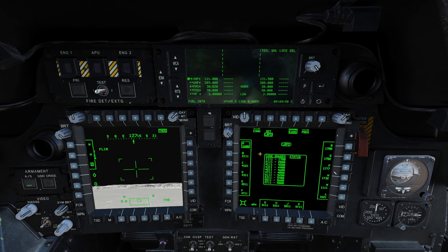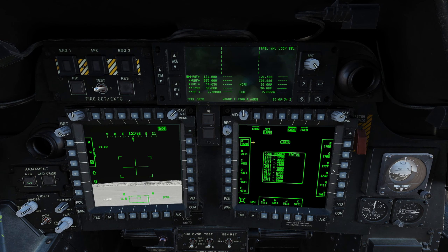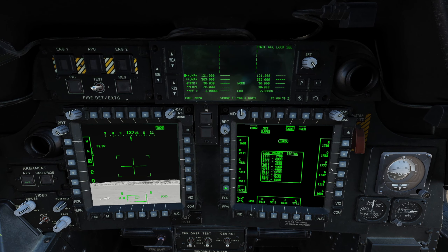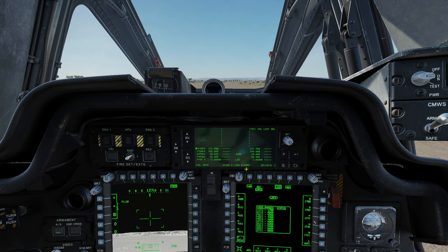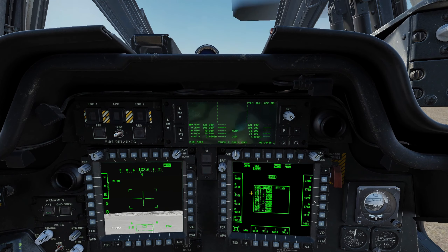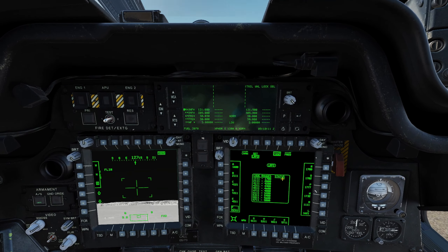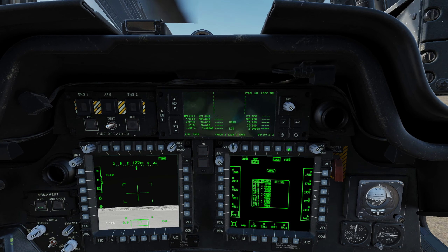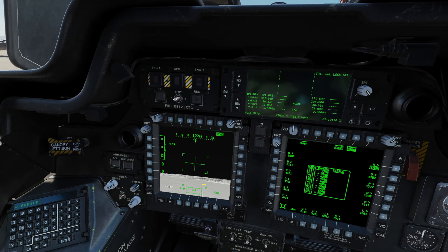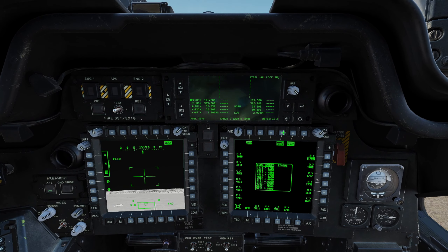Coming down to the code page, we can see our laser rangefinder designator is currently set to channel Alpha, which is broadcasting out 1688 frequency. We're going to move down to channel Foxtrot, because we're going to be using George up front and he'll probably try to laze. This ensures the hellfire is tracking the JTAC's code, which is the default of 1688. If you wanted to set a custom frequency, click frequency, choose the channel you want to change, input the four-digit frequency, hit enter, and it would be saved on that channel.